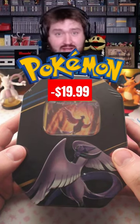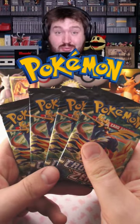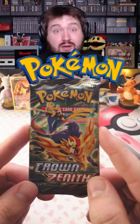It's time to open up another Crown Zenith tin, this one featuring Galarian Articuno. Inside we have Galarian Articuno, a code card, and four Crown Zenith booster packs. I always seem to have good luck with Crown Zenith.